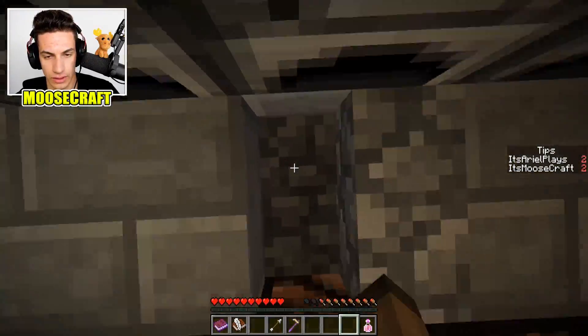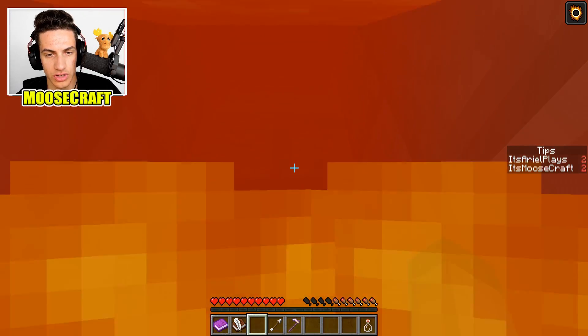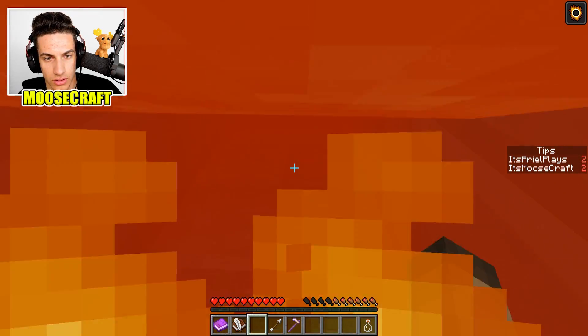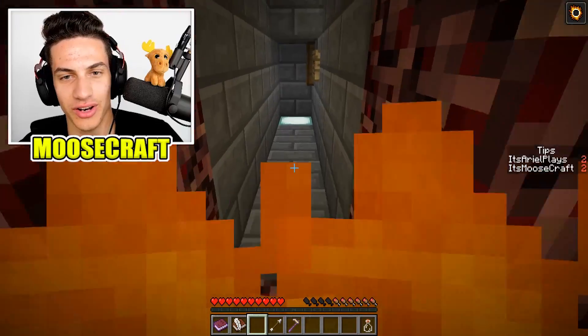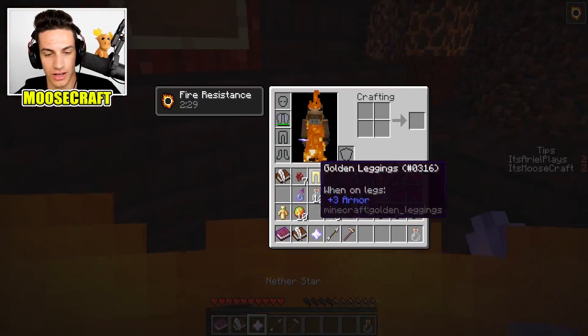It just keeps disappearing. I can't use it. You need the electro wings for that, dude. That's what I said — I probably need either the electro wings or the ender pearls. Wait, what the heck? I just did it. I don't know what I did. Preston's Throne. Got the nether star!